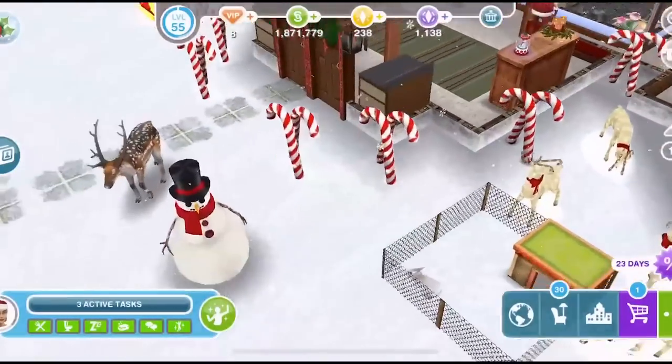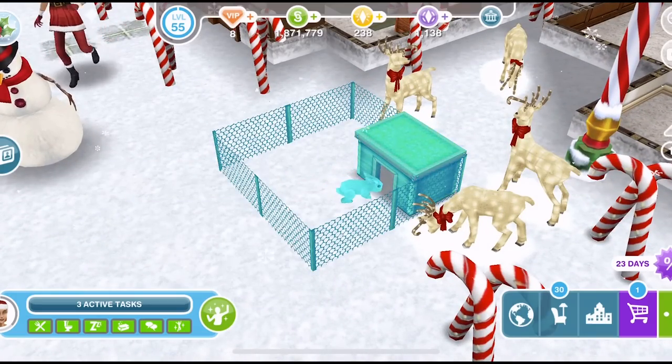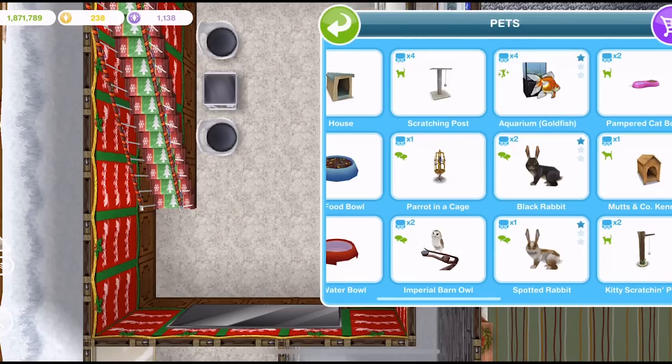Some items have little speech bubbles next to them, meaning you can use them for social interactions. If you click on the rabbit it boosts your social need. The aquariums are only available for real money in the game, so you have to go into your online store to purchase them. Another way to get them is by building the architect homes, which often include aquariums.